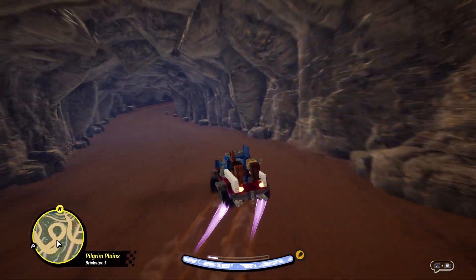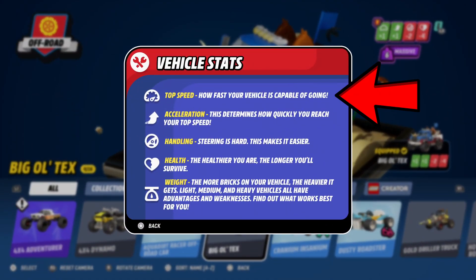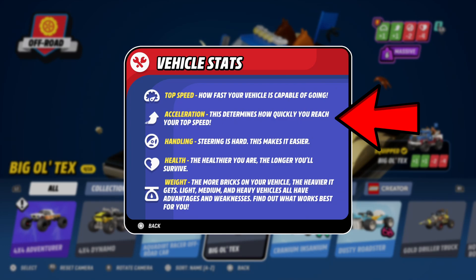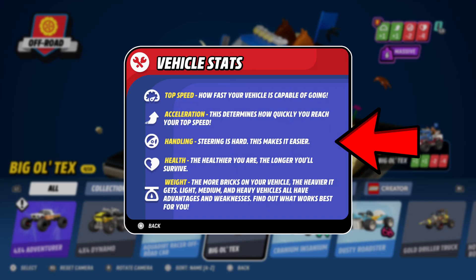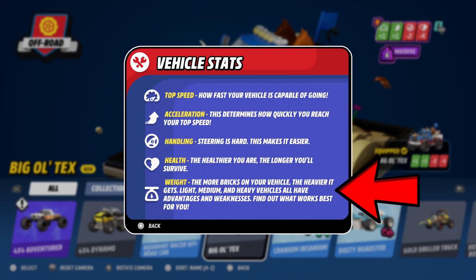There are five main statistics to worry about in LEGO 2K Drive: top speed, how fast your vehicle can go; acceleration, how quickly you reach top speed; handling, which determines how well you can steer; health, where the healthier you are the longer you can survive damage and stay on track; and weight, where the more bricks on your vehicle, the heavier it gets. Light, medium, and heavy vehicles all have advantages and weaknesses, so you need to find which works best for your driving style.